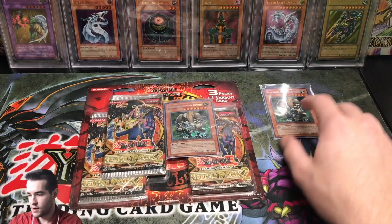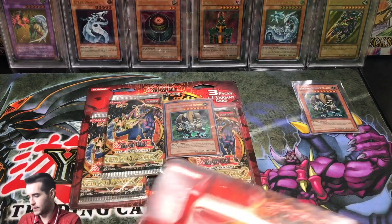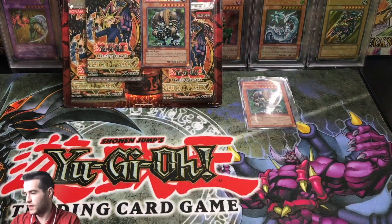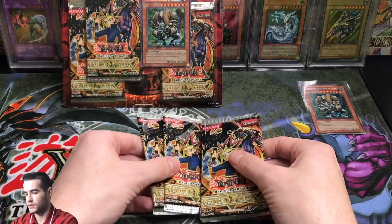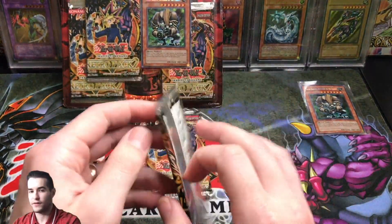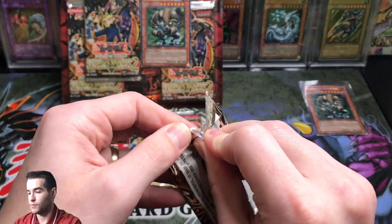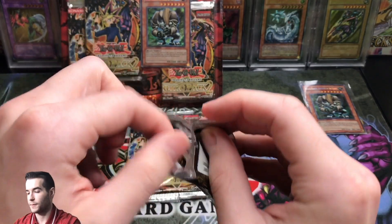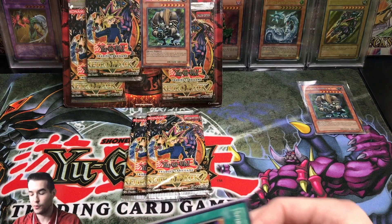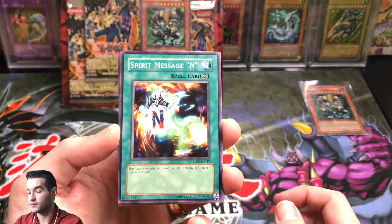Let's go ahead and put him back there - hopefully that's not our only Secret Rare. These packs are pretty expensive per pack - like $40, $50 plus per pack, which is pretty insane, even more sometimes. This is a reprint set; they reprinted a bunch of older stuff, but it was super popular because of some really awesome reprints. Pretty limited release, so pretty cool and pretty expensive.